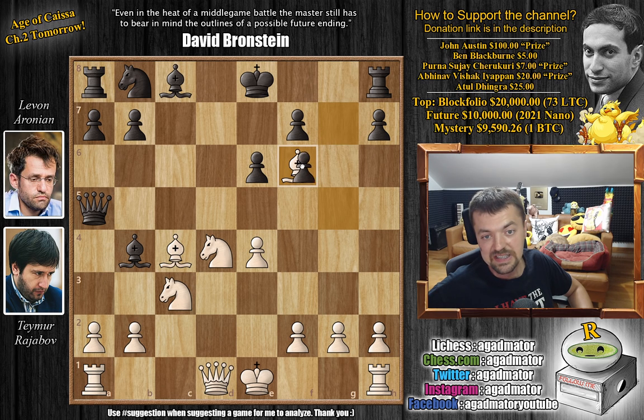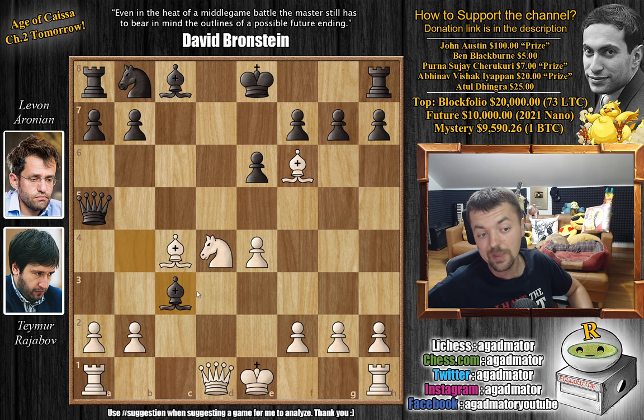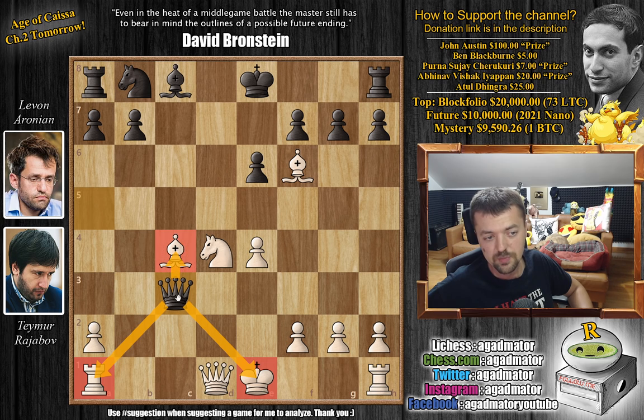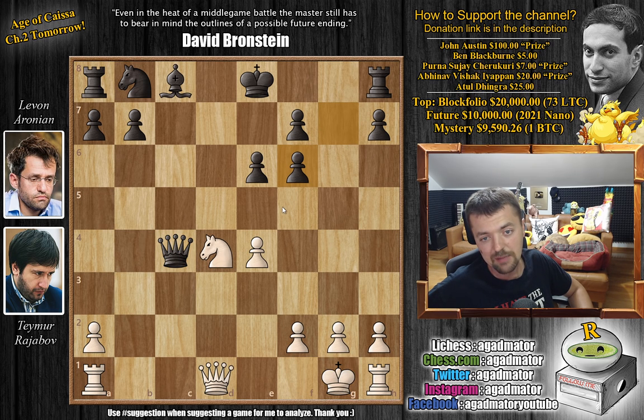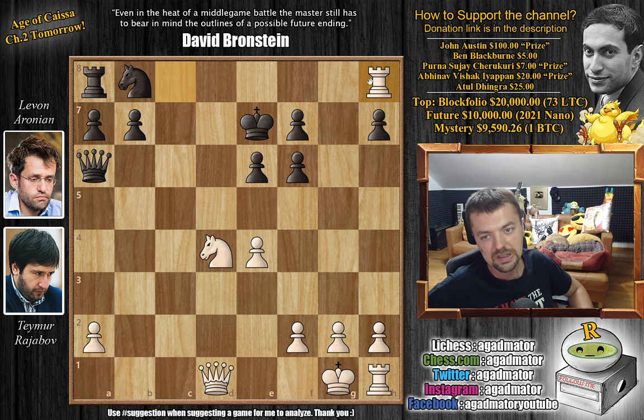Rajabov decides to trade. We have bishop captures on F6 — not G captures, but first bishop captures on C3 with check, B captures, and queen captures on C3 with check. This is very interesting because the queen hits everything: the king is in check, the rook is under attack, the bishop is under attack, the knight is under attack. We have king to F1 — the only good move for white — and now G captures on F6.